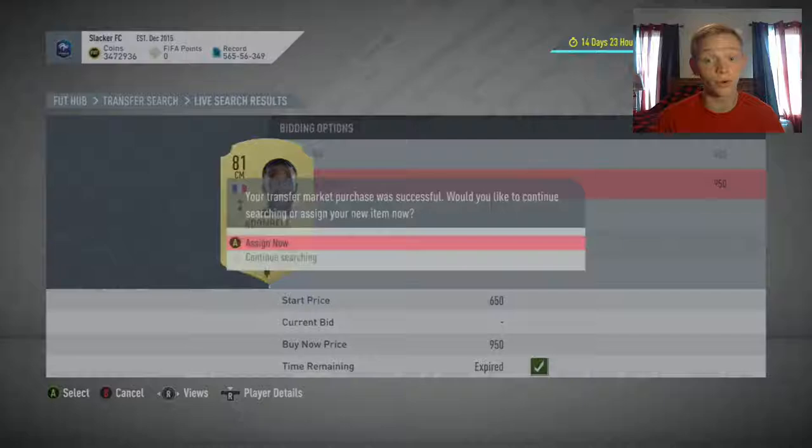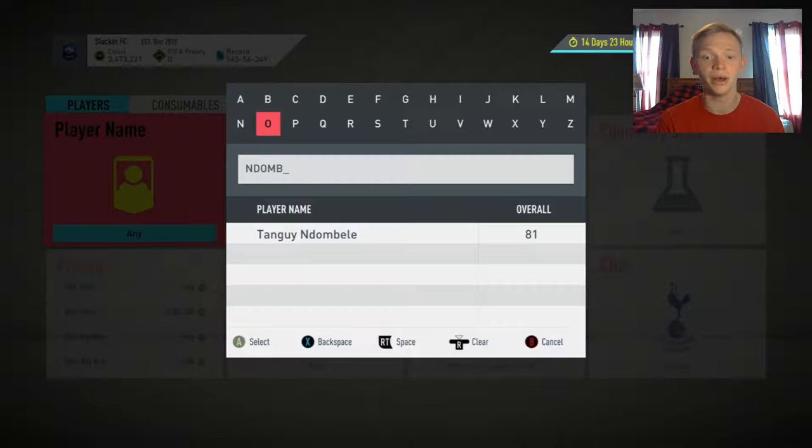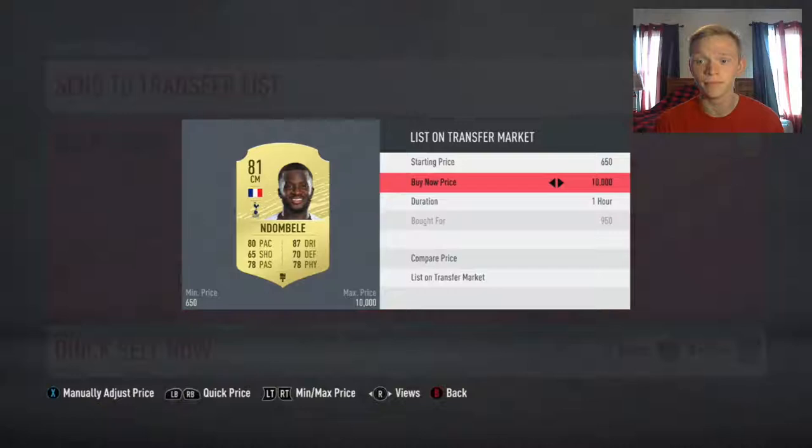We get an Ndombele right away. So for all these, you're going to want to be checking prices to make sure you're selling at the correct amount. Ndombele is a decent rating and he's rare, so he might go for more. Right now we could sell him for 1,900 — we got him for about 950 coins. Good profit right there. We'll sell him at 1,900.